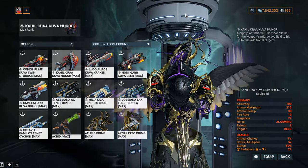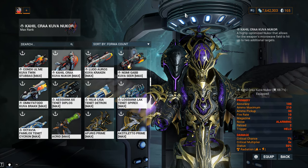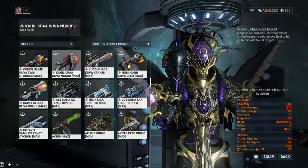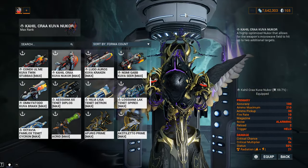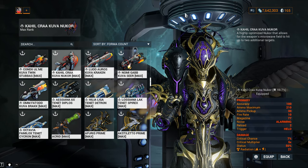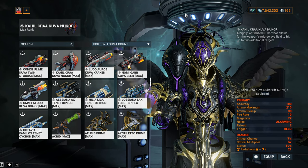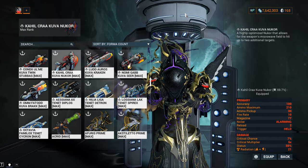I'm gonna be running my 59.7% toxin Kuva Nukor, which will be transformed into corrosive and the default radiation on the weapon. Radiation and corrosive will essentially run amok against Grineer armor - against Ferrite armor and Alloy armor. Those are the two major armor types of the Grineer faction, also known as the most tanky faction outside of the Sentients. Now that's not your only option. Let's talk about Magnetic. I've seen a whole lot of fans for Magnetic and for good reason. If you want to build your Kuva Nukor into a primer for your melee weapon, Magnetic is definitely a smart option. Not only that, but Magnetic will do wonders against the Corpus faction.